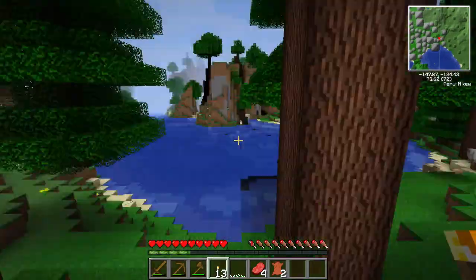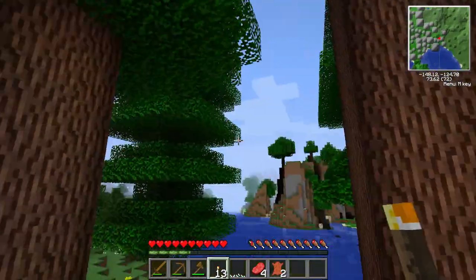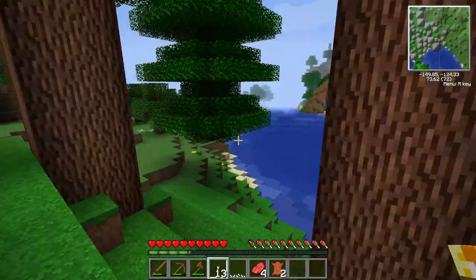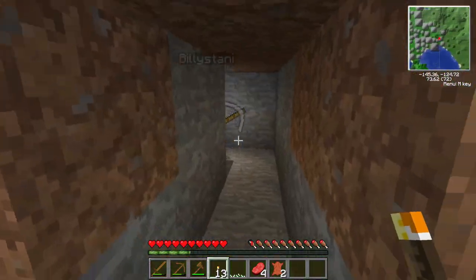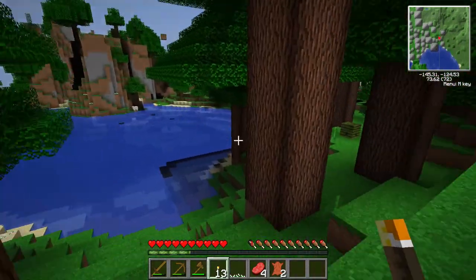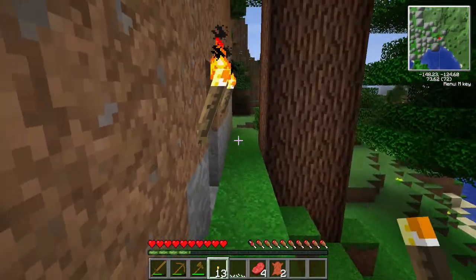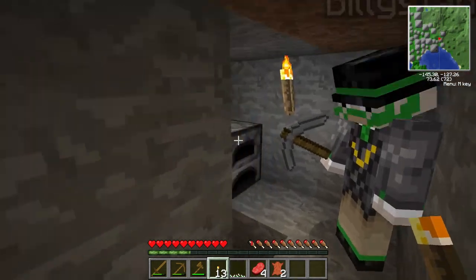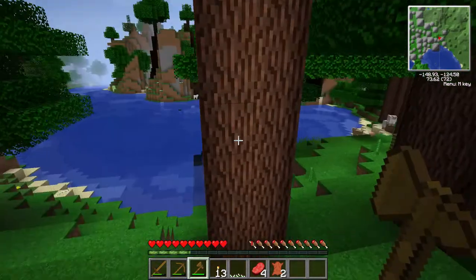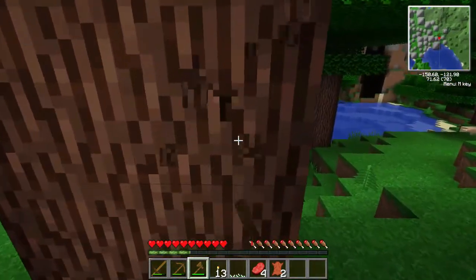This is just an emergency shelter for when night falls. Do we actually want to set a permanent base up this close to spawn? I'm thinking we should walk out for a bit, go traveling, collecting resources. Let's chop down a bit more wood and then pick a direction.